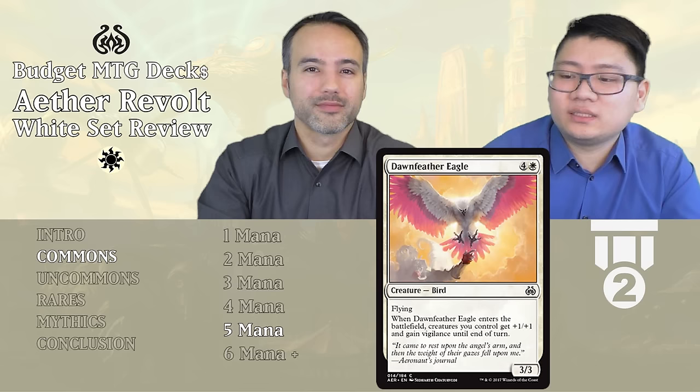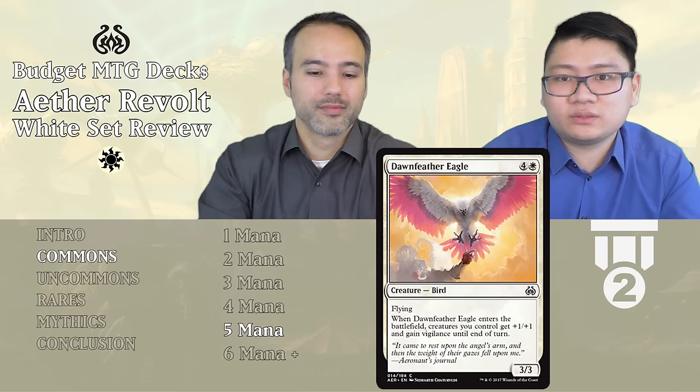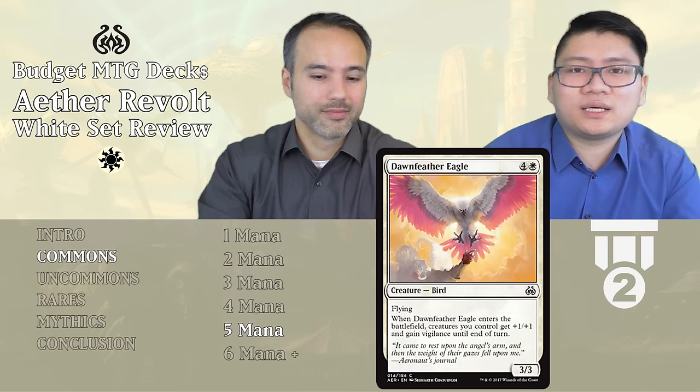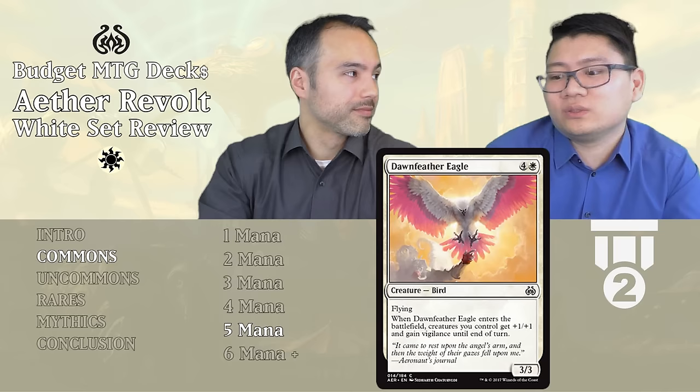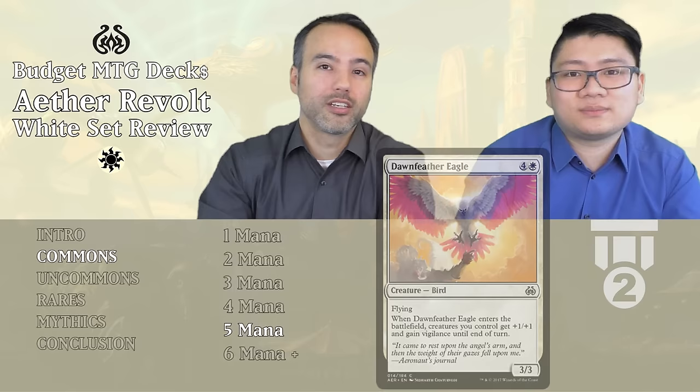Dawnfeather Eagle — four mana and one white, a 3/3 Bird with flying. When Dawnfeather Eagle enters the battlefield, creatures you control get +1/+1 and gain vigilance until end of turn. That's really nice — it's a great combat surprise, and then after that you still have a 3/3 in the air that can win games by itself. Tier 2.